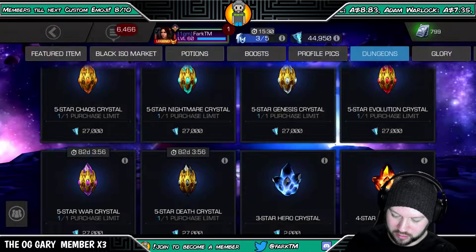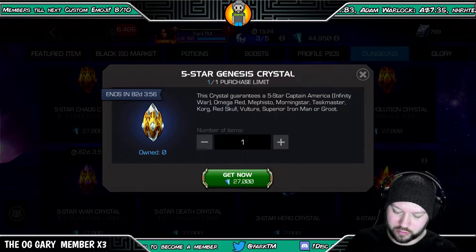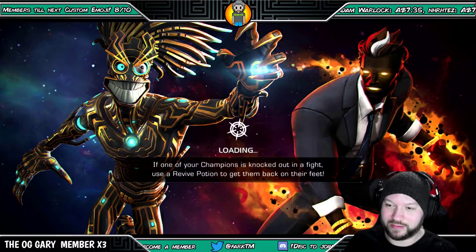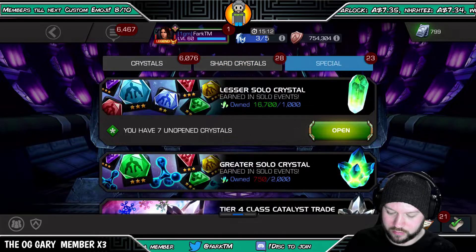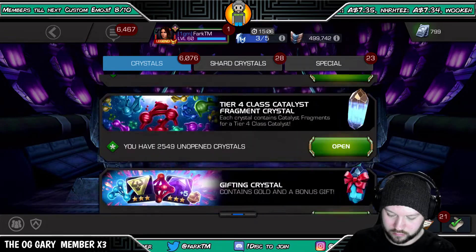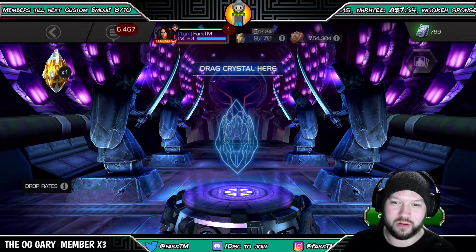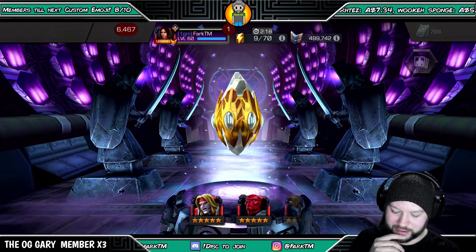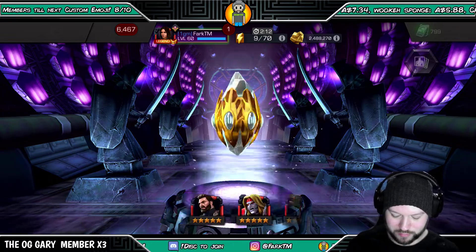It looks like we're probably gonna go with this one here — the Captain America crystal with the chance at Omega Red. We'll go ahead and purchase that. We'll do the dungeon one first. There we are — Genesis Crystal. We want Omega Red or Cap Infinity War right here. Even Korg would be okay — we've already got Korg on defense but it wouldn't be too bad.